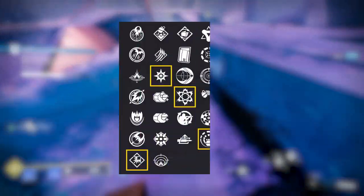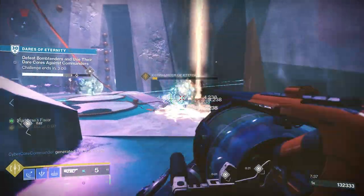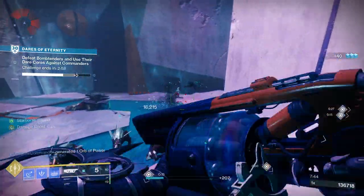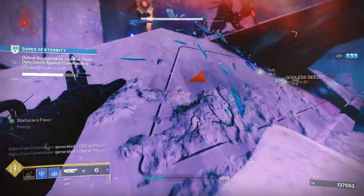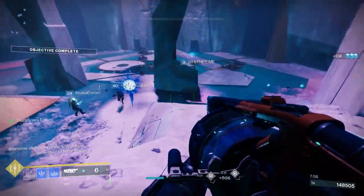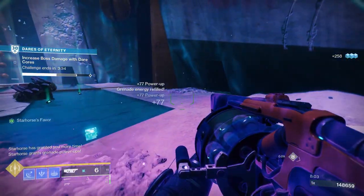For PvP: Volatile Launch, High Explosive Ordnance, Chain Reaction, and Explosive Light would be good. Volatile Launch greatly increases blast radius but slightly decreases handling speed and projectile speed. High Explosive Ordnance increases blast radius and slightly increases projectile speed while decreasing magazine size. Chain Reaction — one of my favourites — means each final blow with the weapon creates an elemental damage explosion, which is really good with grenade launchers. And finally Explosive Light, picking up an orb of power increases the next projectile's blast radius and damage.